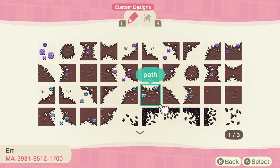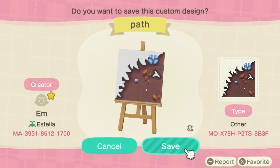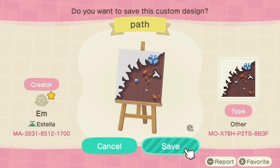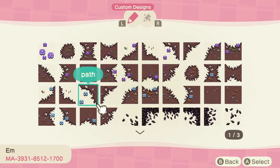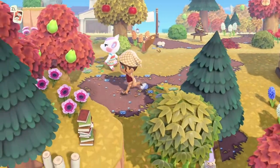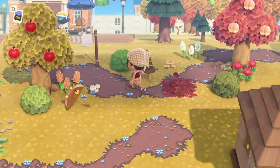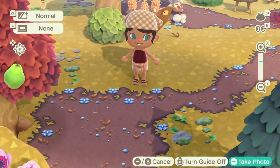Moving on to darker dirt paths. This is one I tried in my previous video — the autumnal version that has blue flowers and orange scattered leaves, and I think it's super beautiful. It's actually a 15-slot design because it has the beveled edges as well as a single-tile horizontal and vertical. I think it's so pretty. It really stands out against the autumnal grass, the orange leaves really help link it to fall, and the blue is a nice little pop of contrast.